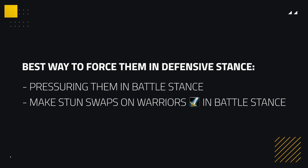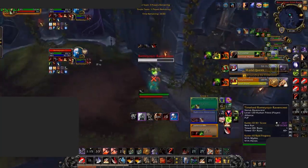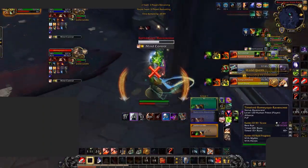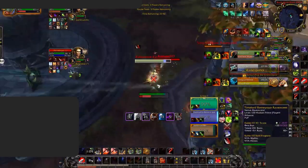The best way to force them into defensive stance is either by pressuring them during their battle stance — popular for many cleaves to do so — or simply by making stun swaps onto warriors in battle stance. It's important to have the threat of damage there as well; otherwise the warrior could sit in battle stance too much and deal incredible damage. Pressuring warriors in battle stance with a stun ready should force them into defensive stance quickly, or you could stun them in battle stance and crush them.